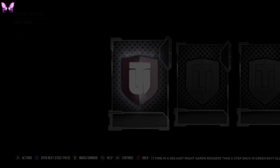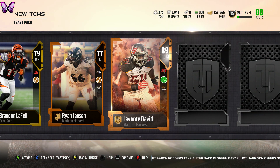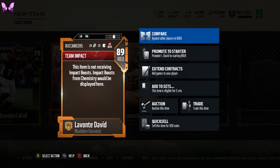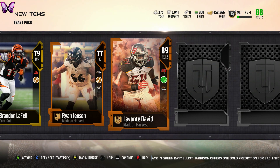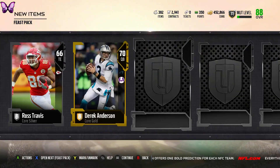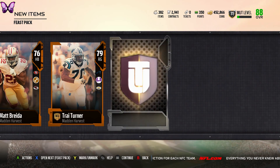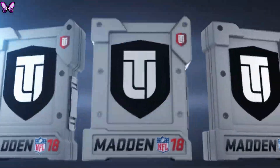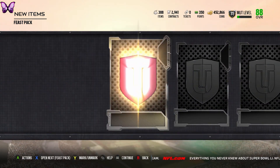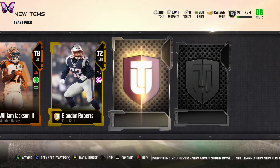Eight more packs and still a good chance to get an elite Harvest player. And we do! An 89 overall Levante David — great pull! 85 speed, 86 zone coverage — that's a nice card. First elite and a great one. I don't even mind not getting earlier elites because I want to really upgrade Michael Irvin. I'm pretty happy with it — I think it goes for 100k plus.